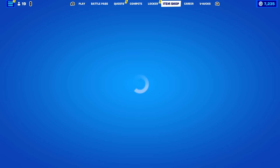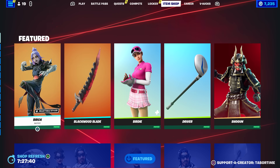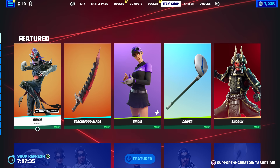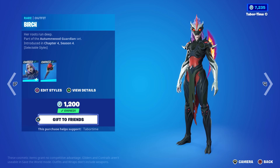If you go to gift anything, let's go to the item shop real quick. By the way, don't forget to put a support-a-creator code in — mine is TaborTime, T-A-B-O-R-T-I-M-E. If you go to gift someone...